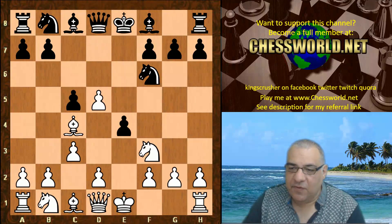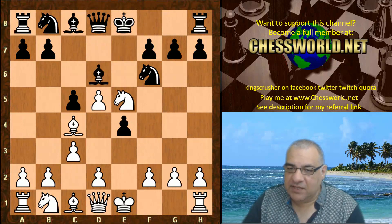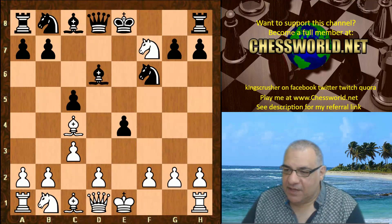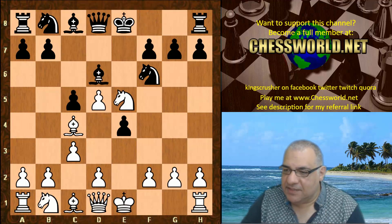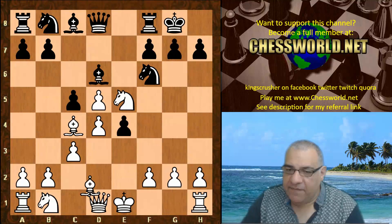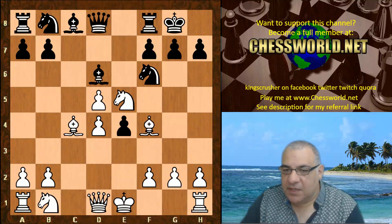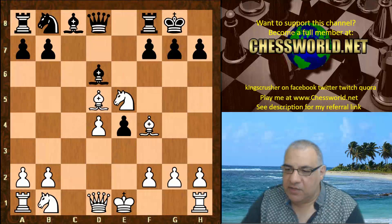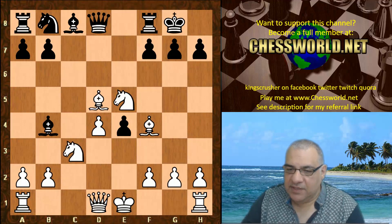E takes, Ne5, Bishop d6. Very interesting opening already. White is threatening if Bishop e7, d6 clearly for Knight takes f7. So we have Bishop d6, D4, Black castles, Bishop f4, C takes, C takes, and now Knight takes d5 — regaining that sacrificed pawn. A temporary pawn sacrifice relying on a neat little tactic: Bishop b4 check to discover an attack against the Bishop. Knight c3, Queen takes d5.